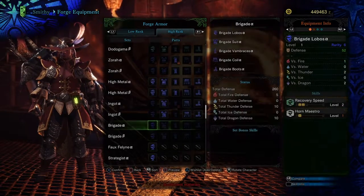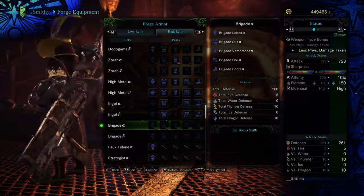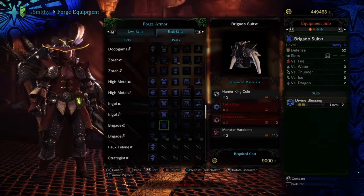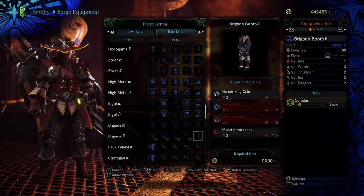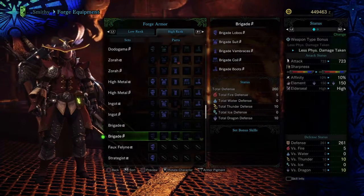In high rank, the black, silver, and gold looks fantastic, and the B variant in maroon looks pretty good too. The bonuses include recovery, horn maestro, divine blessing, heavy iron, geologist, and scholar. You've got some pretty decent slots on the B rank — it's not bad.